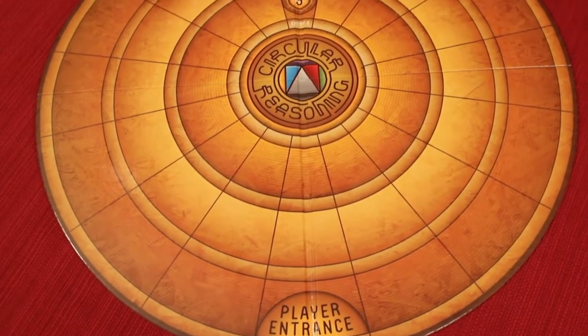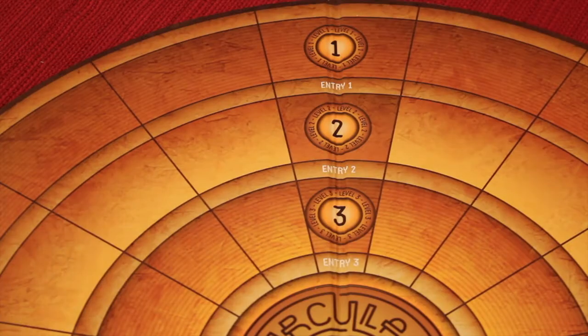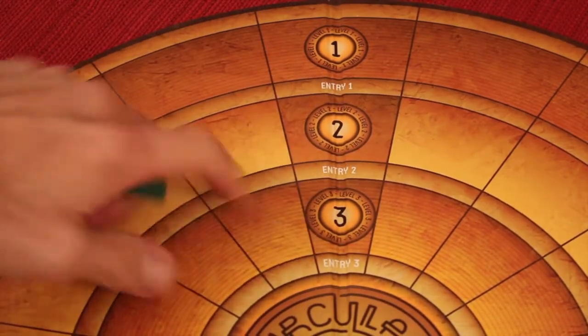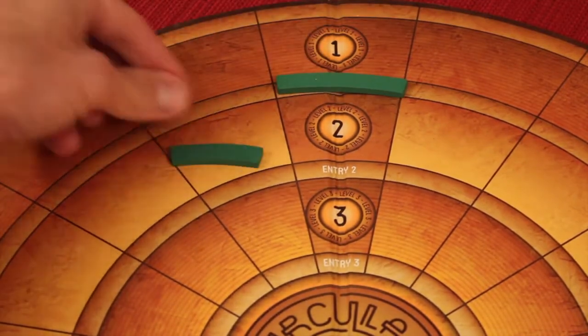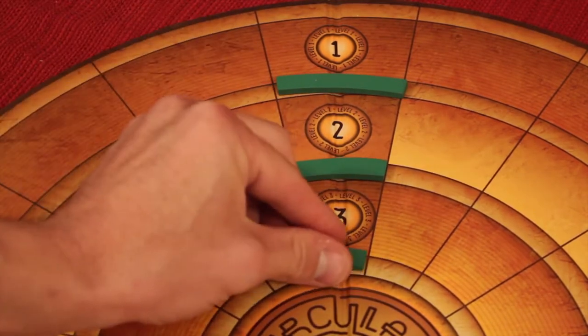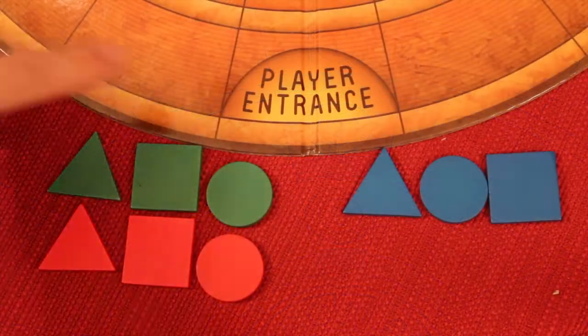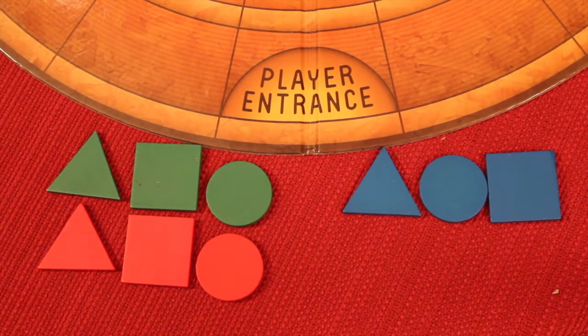Next, unfold the board and place it in the middle of the table where everybody can reach it. At the top of the board you'll see Entry 1, 2, and 3. Take the green piece that is the right length and cover Entry 1, 2, and 3 as shown. At the bottom of the board you'll see the player entrance — place everyone's pieces outside of there to start the game.